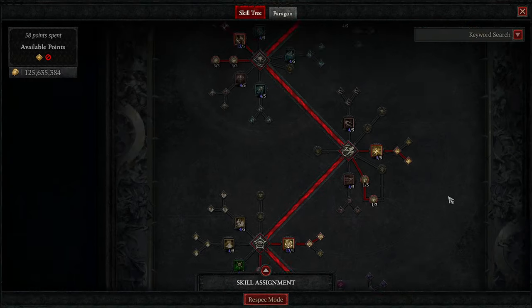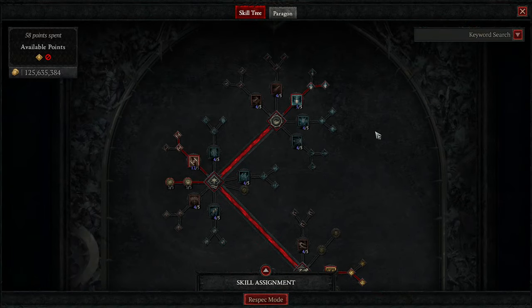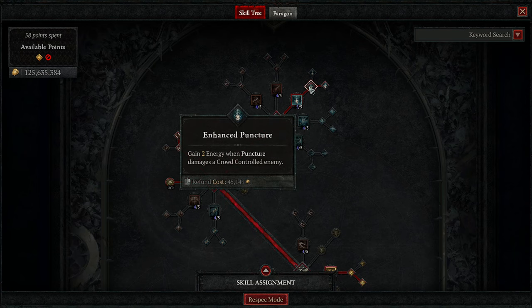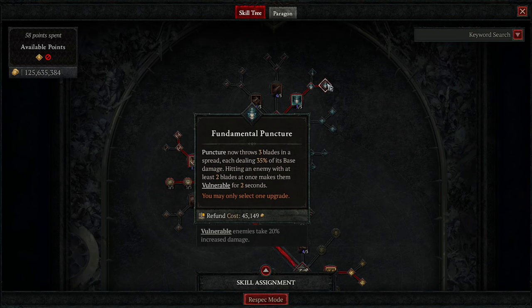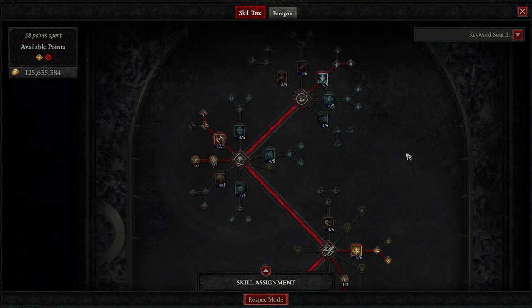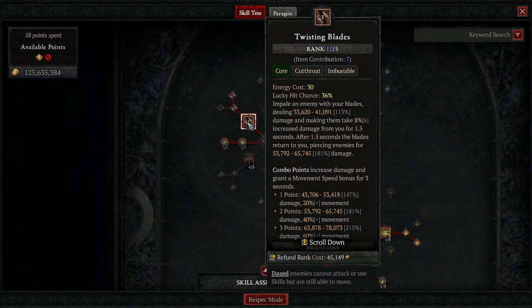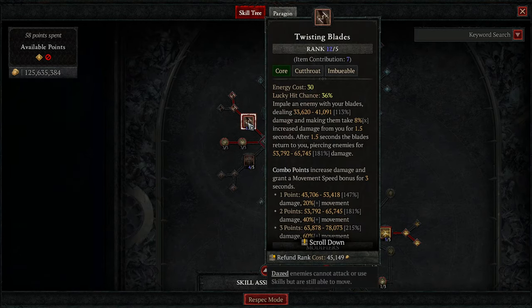First things first, the talent board changes up quite a bit. We're wearing the Harlequin Crest, so we are getting 4 stats to everything, which is amazing. We're going to grab Puncture into Enhanced Puncture to get the extra energy — not the CC, my bad. And then we're going to get Fundamental Puncture for Vulnerable. We have something else in the build giving us Vulnerable because we're not using Puncture nearly as much in this particular version. We're grabbing Twisting Blades with combo points.